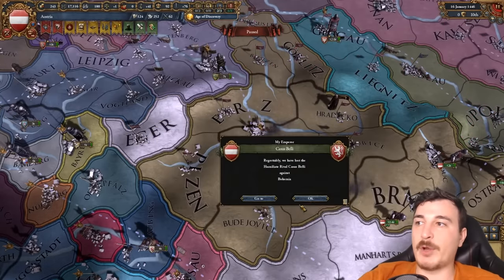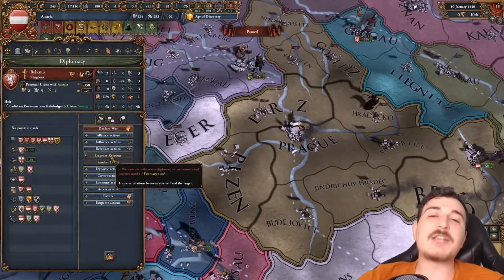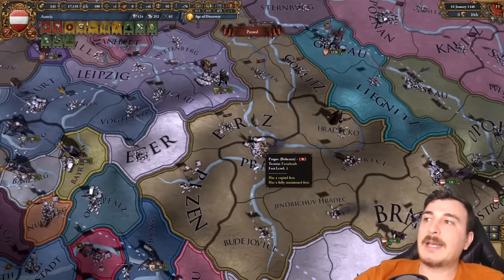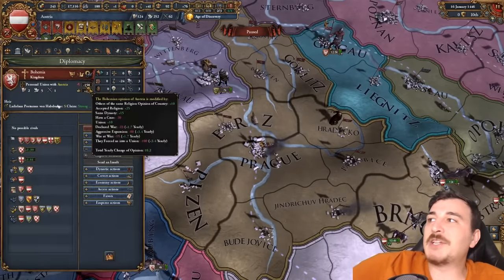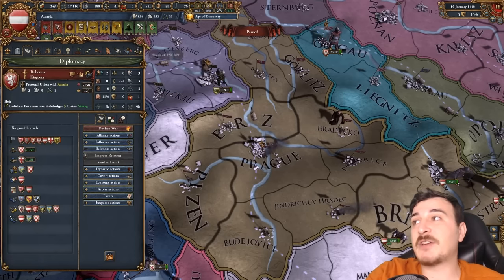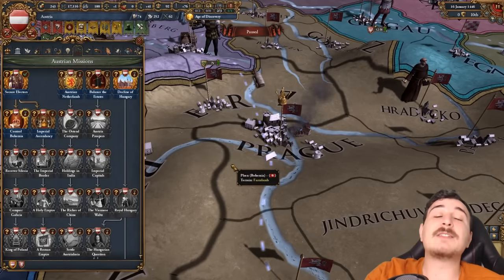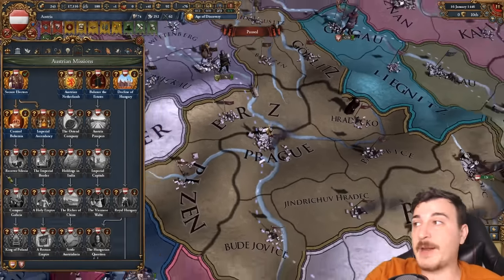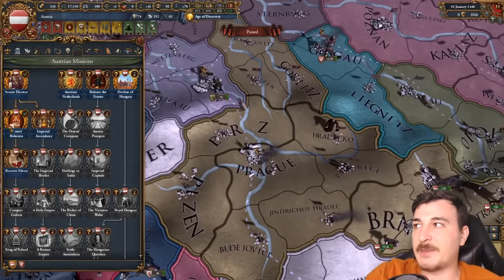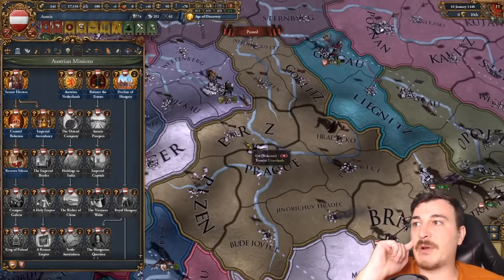We got war number one in the bag. Take note — you need to always improve relations with your personal unions because if your leader dies and you do not have above zero relations with your personal union, you lose that union. So you have to enforce the union again. Even though you got the CB to enforce the union, it is essentially a waste of aggressive expansion points. Now we've got Bohemia, which is going to give us permanent claims on Silesia and 15 years of Imperial Authority growth.